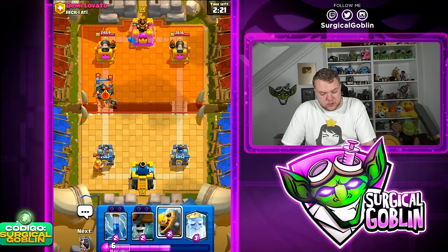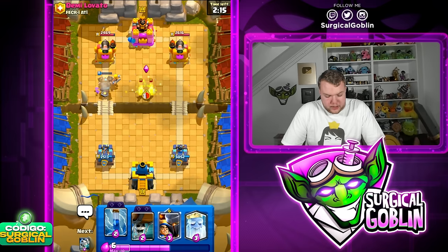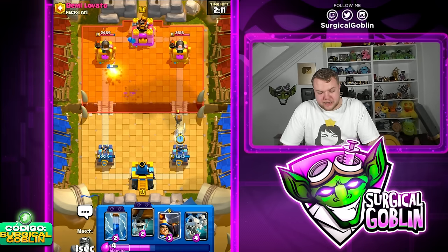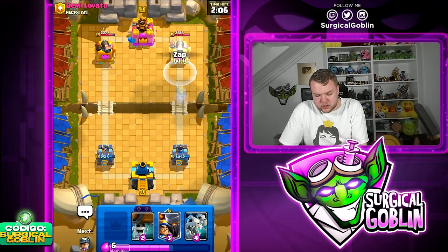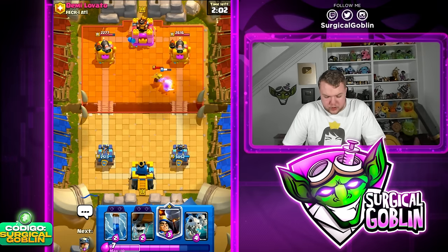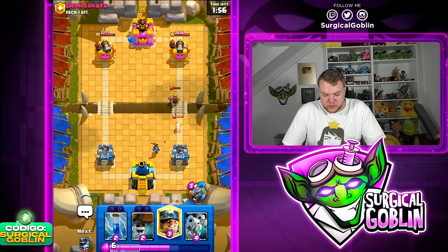My idea was that the Mega Knight was going to jump backwards, but unfortunately it doesn't — Miner is going to get quite a bit of damage. I'll go Barbell here and hopefully Mega Knight can jump on top of the tower at least once. Let's go Ghost right side. Interesting deck by him — not sure what he's running. He also has Mother Witch.